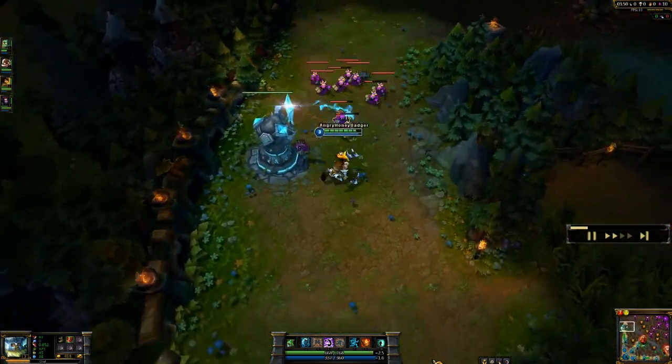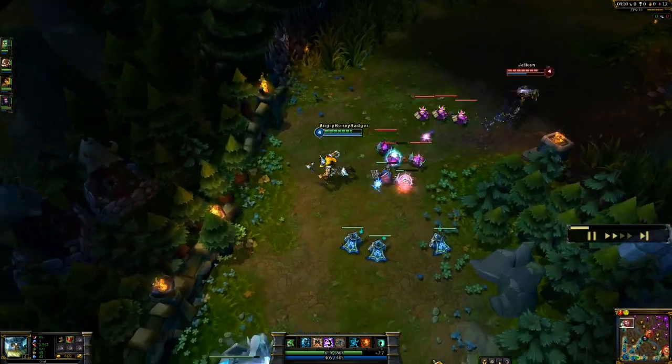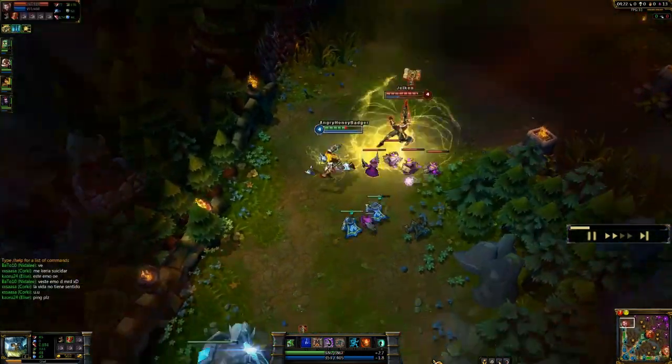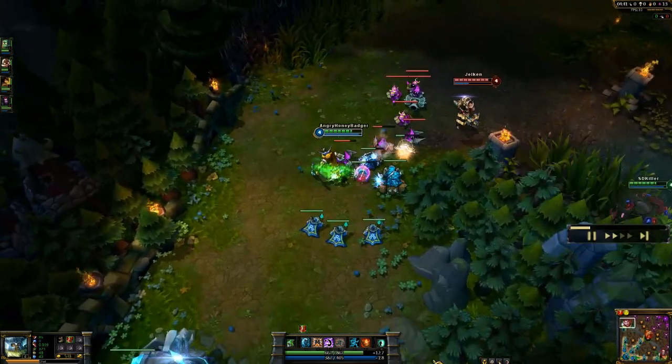Here I am actually letting Jayce push me a little bit because he has a little bit of range on me, at least an advantage where he can stay in that AD carry style mode and poke at me if he wants to. During this game, he doesn't utilize that quite enough, so that is kind of unfortunate for him, and it's going to put him into a bad position after I start getting some kills.